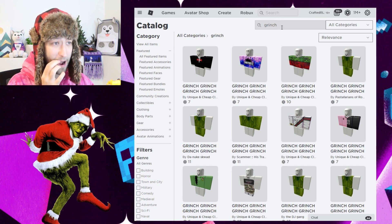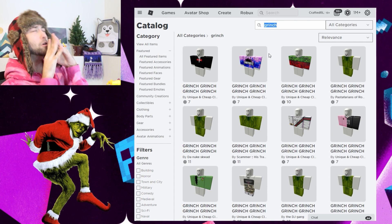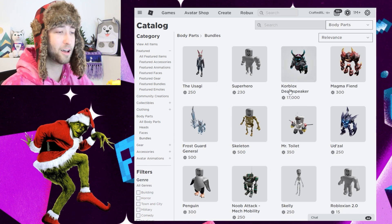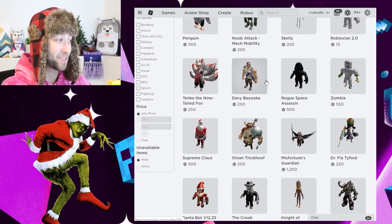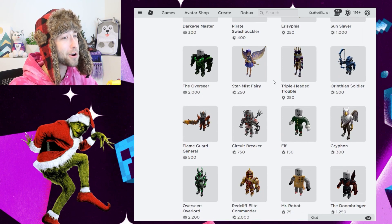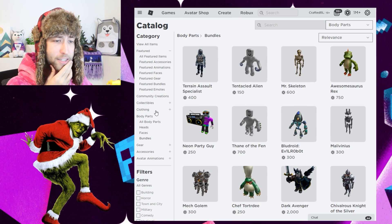That was easy. We have the shirt and the pants just like that, no problem. We have them both. So now we need a head. What on earth am I going to use for the Grinch's head? Let's go for hats or heads. A green furry head like the Grinch — that's probably not going to be easy to come by. Maybe some green hair and then I can make the face green using the skin color thing. That's a good idea.